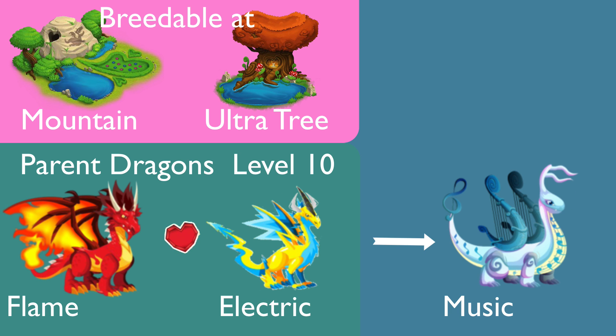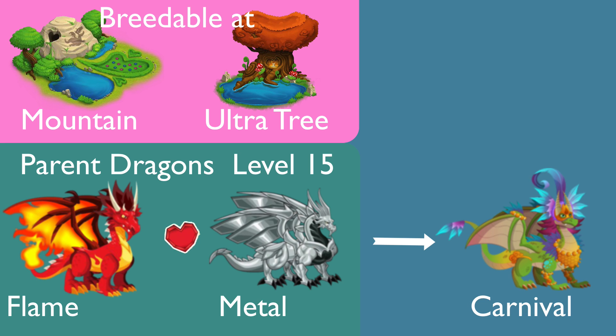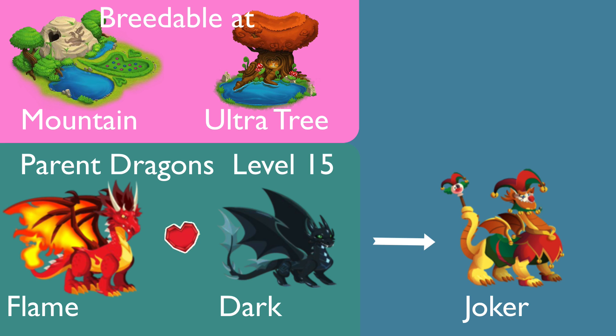To get Music dragon, breed plain with electric dragon, parent level 10. To get Aurora dragon, breed plain with electric dragon, parent level 15. To get Carnivore dragon, breed plain with metal dragon, level 15. To get Ruby dragon, you need parent dragon level 20 — breed plain with metal dragon. To get Joker dragon, parent level 15 — breed plain with dark dragon.